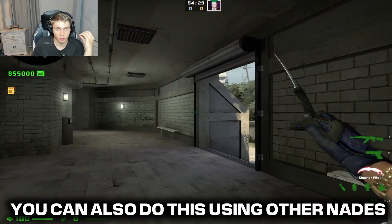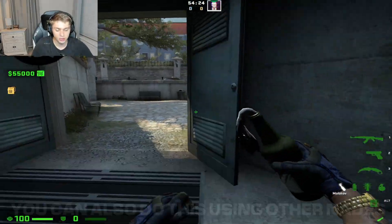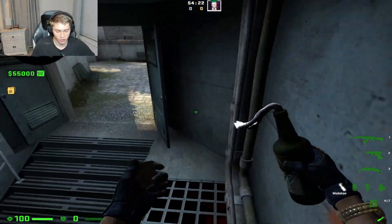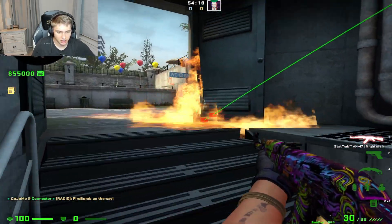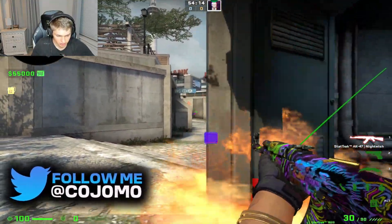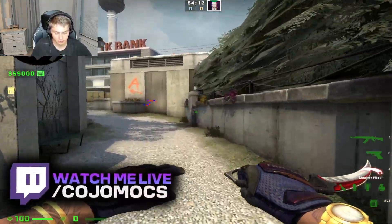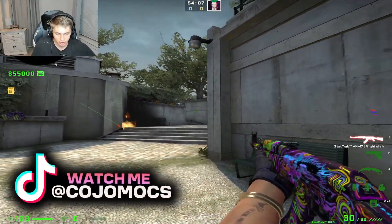And it's not just smokes that you can do this with — you can also do this with other pieces of utility like mollies. I'm going to show you a really tricky molly that you can throw to fake out the opponents. Get lined up here and aim at the edge of that. Look at this — they think you mollied off top con, but you can actually sit here and use it like a one-way. The flames go up blocking their vision, and they're not going to be looking there because they think it's mollied.